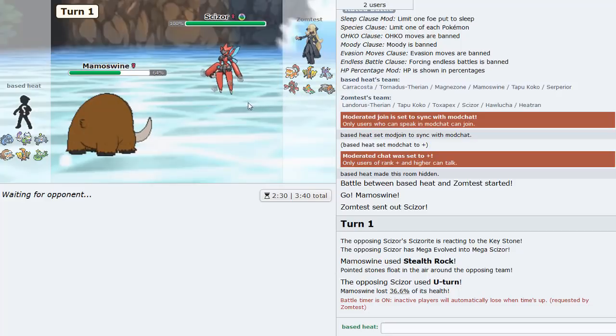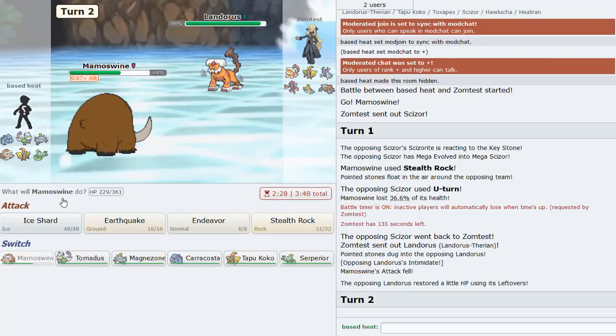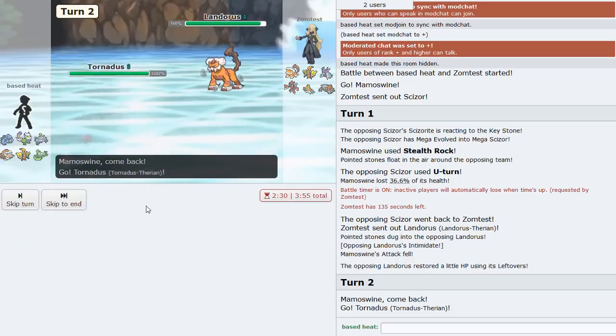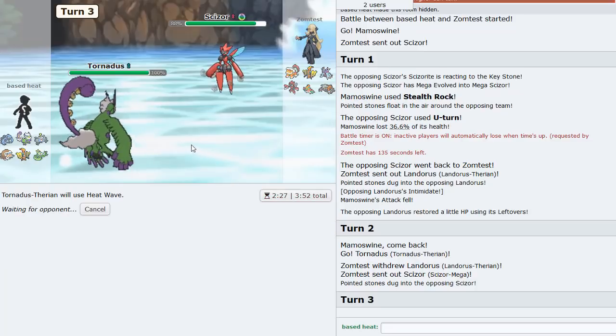With rocks on his side we're in a great position. I don't think Koko has a defog - the defogger is probably Scizor judging by the bulk. I have to watch out for Hawlucha. We have a couple electric types to deal with it. He goes into Lando so I go Tornadus, and he actually doubles back into Scizor which is nice - I can now use Heat Wave.